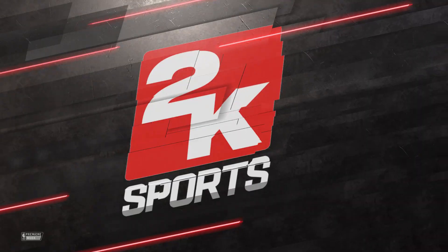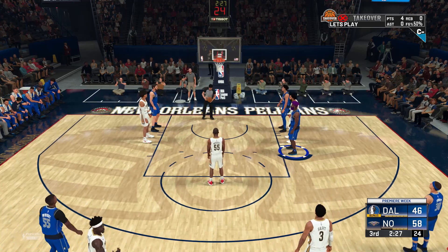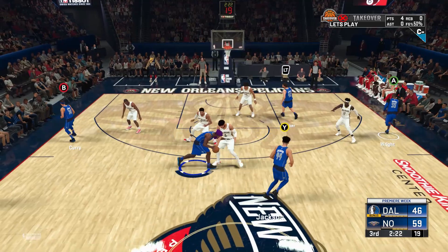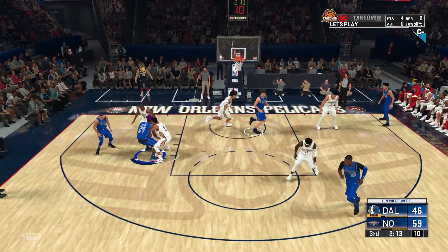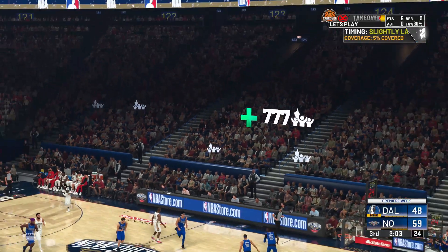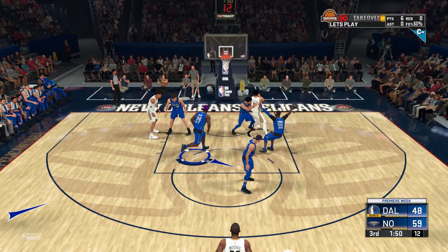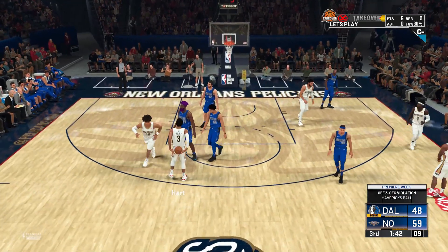Looks like we're starting out on the bench again, unfortunately. Coming back into a 12-point deficit — wow, that happened fast. Why are they passing me the ball? I'm not the point guard. Let's kick it out there, Seth — got the great value brand Steph Curry right there. I really just need to take him to the paint every time, because we have Josh Hart on us now, and there's no way he's going to be able to guard us inside.